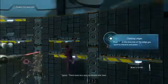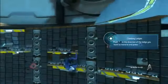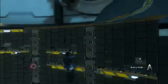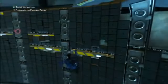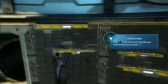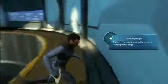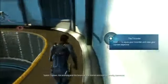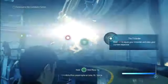It looks like they want to move along here — there should be a way to disable that laser. What if we aim our gun at it and disable it? There we go. Let's go ahead and climb. Captain, the anomaly and the failure of this station are most assuredly connected.